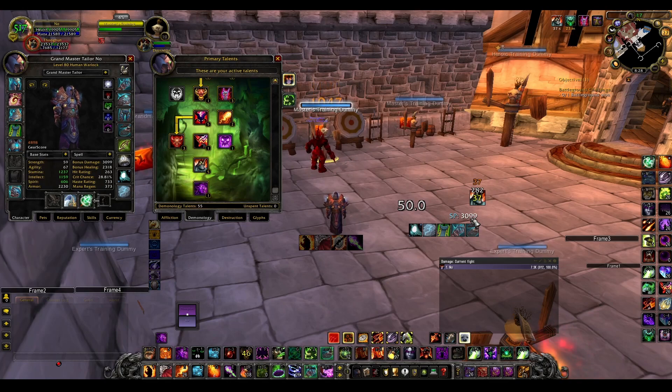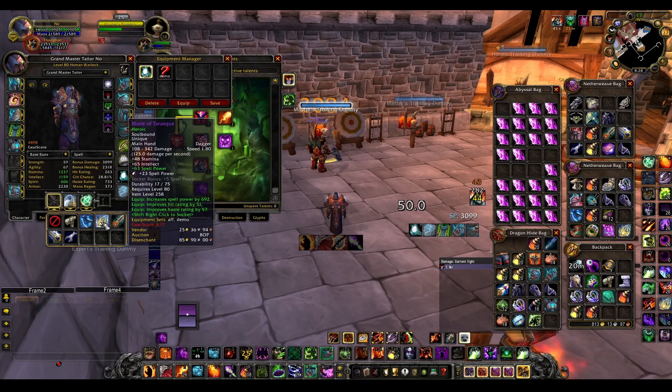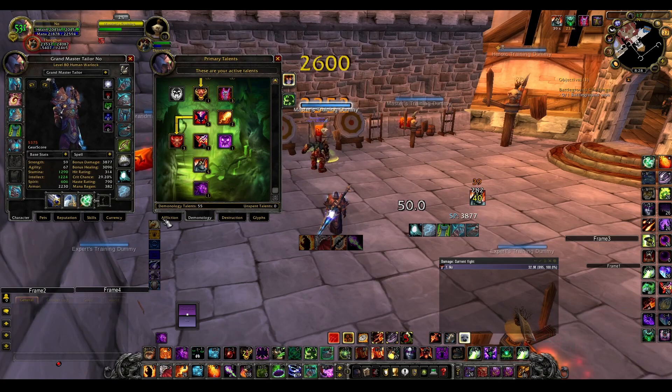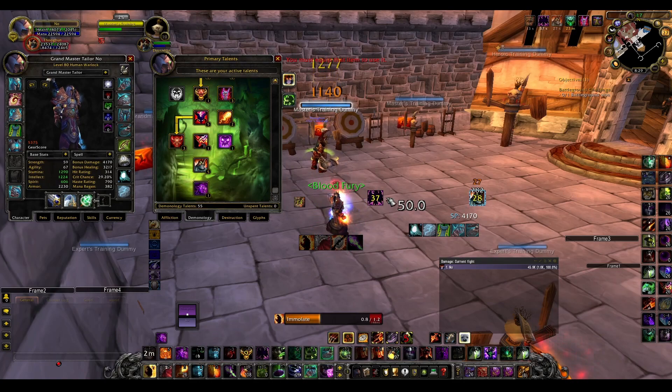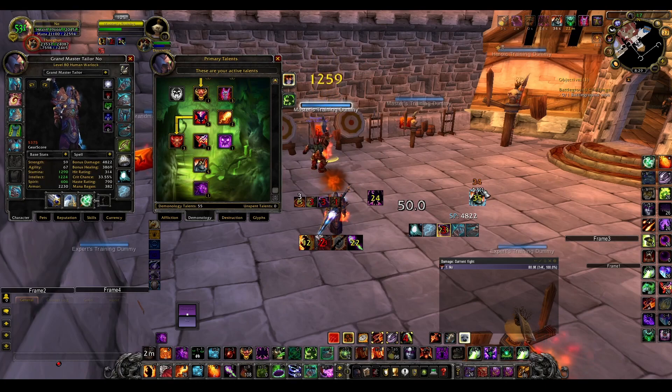So the buff can be refreshed with lower spell power if your spell power dropped. It also works the other way — if you have a bunch of spell power procs going at the time it's about to refresh, you get a bigger buff. You can see here I'm at 282 base, but with my cloak proc and other things active, the raid is now getting 438 spell power instead of the 360 from the first proc.